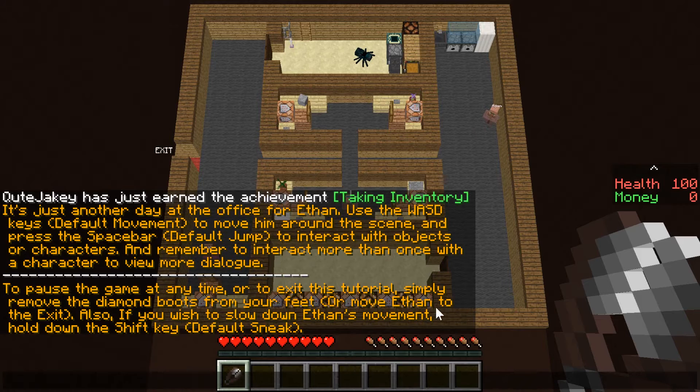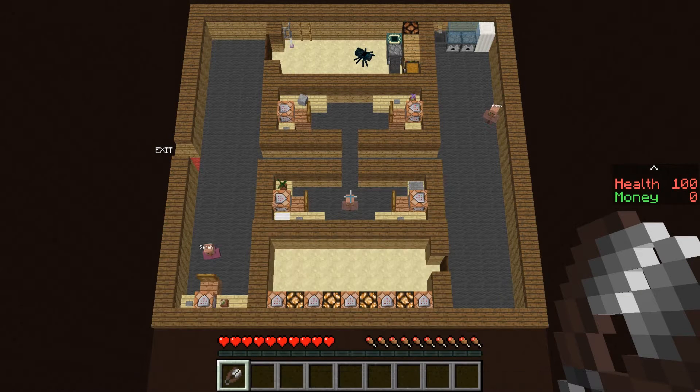To move the game at any time or to exit this tutorial, simply remove the diamond boots from your feet or move Evan to the exit. Also, if you wish to slow down Evan's movement, hold down the shift key. Okay, so let's do it.